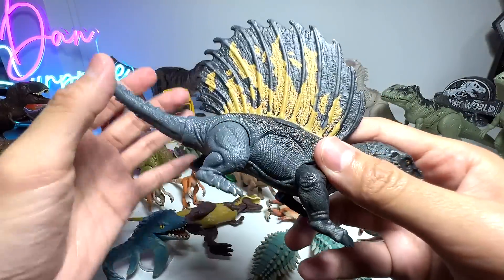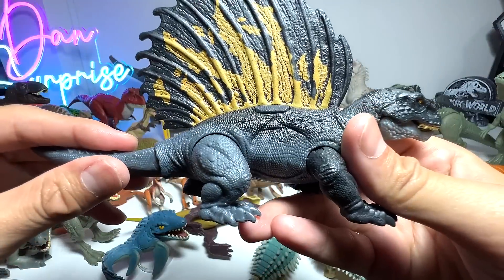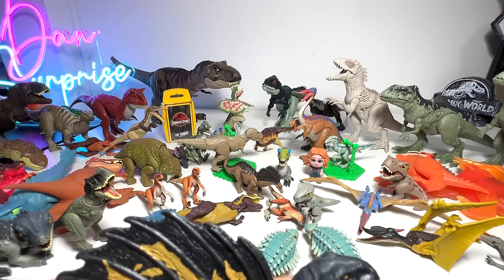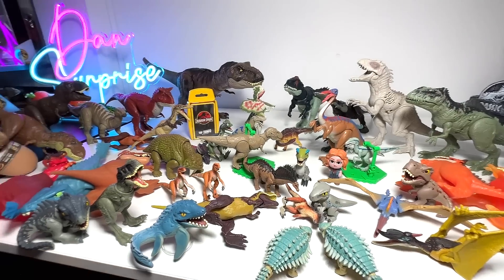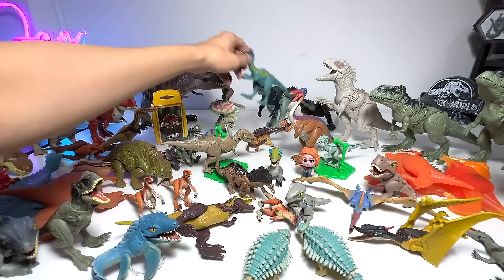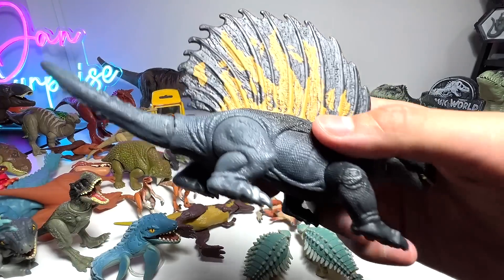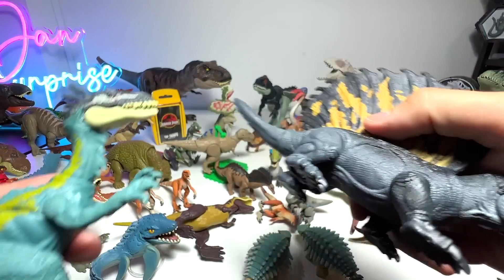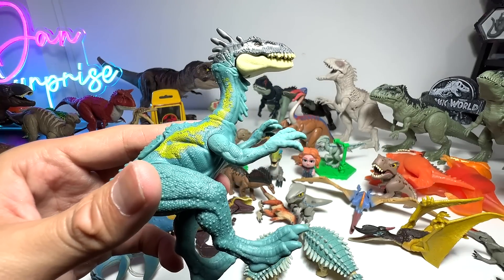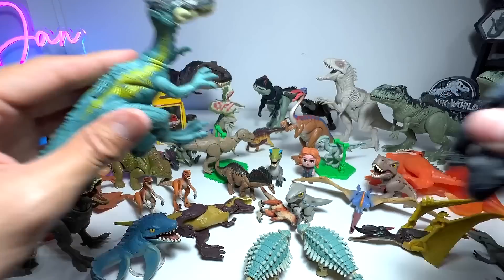Here is an Elaphrosaurus. I think this one is a really, really fantastic figure. It comes with a QR code right here. The name is actually extremely similar to Abelisaurus. Here's our Elaphrosaurus — so this one is known as Elaphrosaurus, E-L-A-P-H-R-O, and this one is Abelisaurus, A-B-E-L. They sound very, very similar but they are two totally different species.